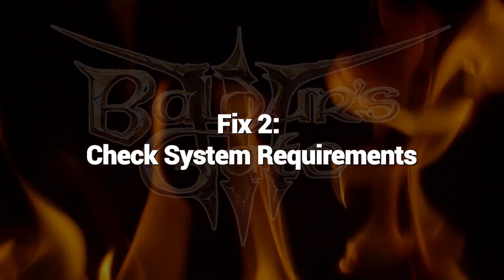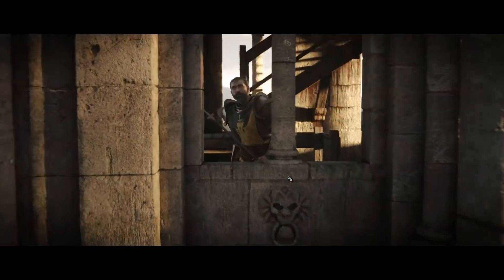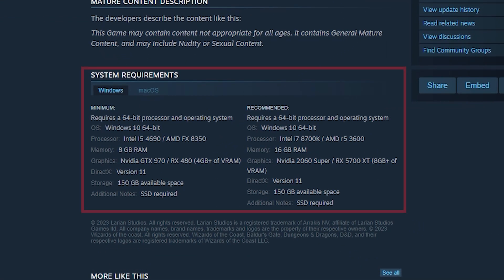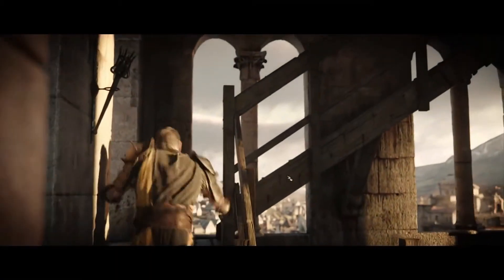Fix 2: Check System Requirements. Checking system requirements is crucial to address launch issues with Baldur's Gate 3. Verifying that your hardware and software align with the game's specifications ensures optimal performance and compatibility. By meeting the requirements, you create a stable environment for the game to run, reducing the risk of technical problems and enhancing your overall gaming experience.